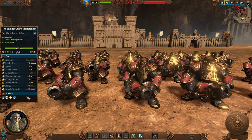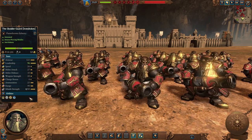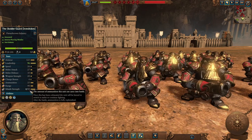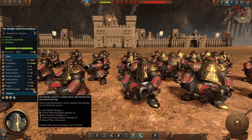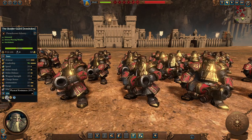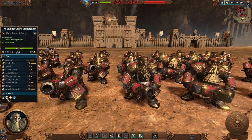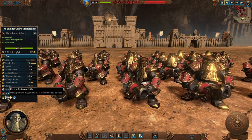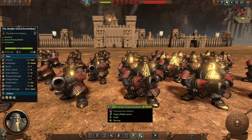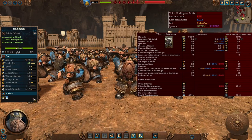The Skolder Guards, Iron Drakes Regiment of Renown. These guys are much tougher than the original ones with better melee attack and melee defense values. The difference here is that they no longer cause flaming ammunition — they actually deal armor piercing missile damage with some decent explosive damage as well. So they become good anti-large targets, still good anti-infantry, but I'd also use them against large. They have the advantage of physical resistance at 30% as well as fire resistance at 40%.